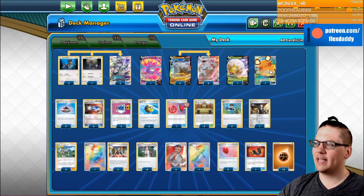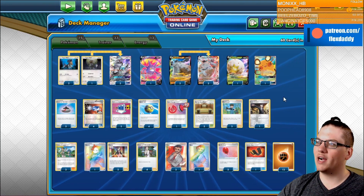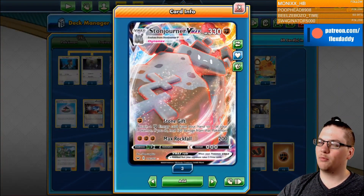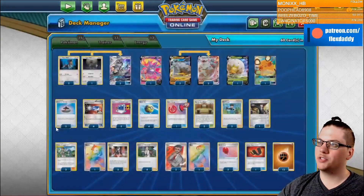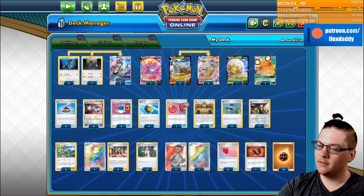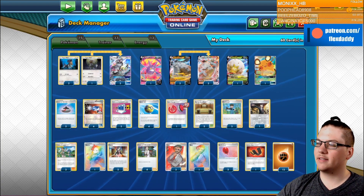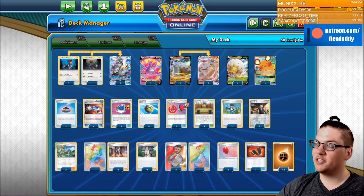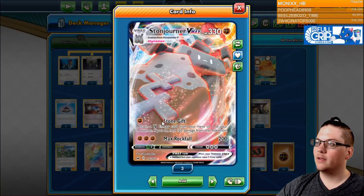The idea here is that we don't have any single prize attackers, and that's because I want to force my opponent to try to go through two Stonejourners, or three Pokémon total, that have low HP. We're going to try to do that via Rose — get that powered up via manual attachments, or this Stone Gift attaching energy. That's how we can facilitate this Max Rockfall.